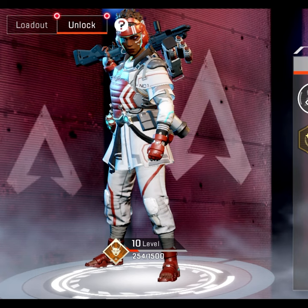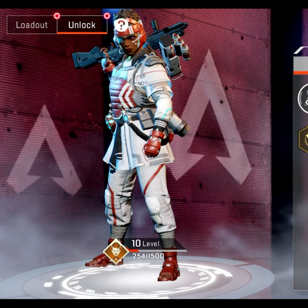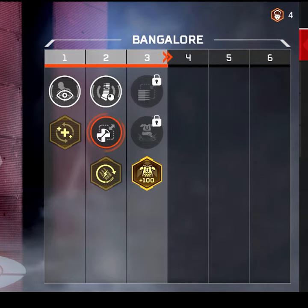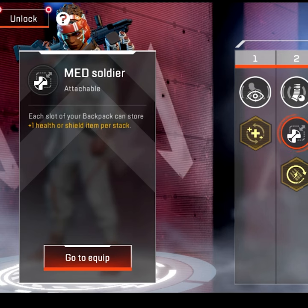Essentially all you need to do is level up, play the character a bunch, and then you level up and unlock perks. Each character has a unique set of perks and their own leveling progress.